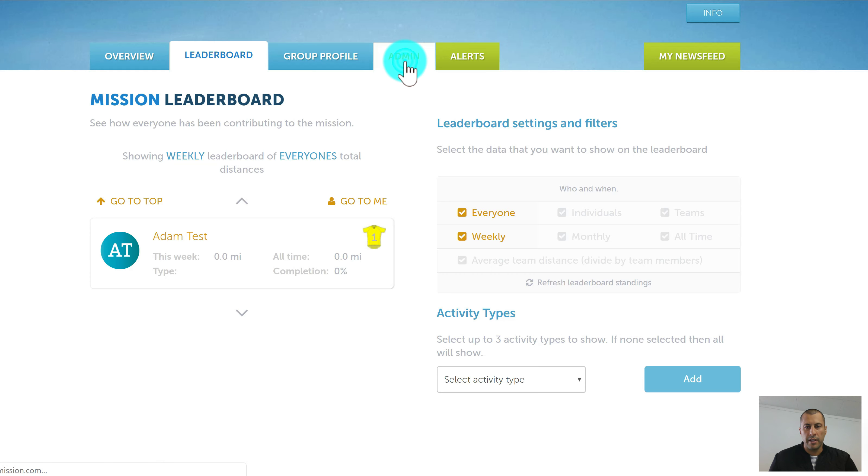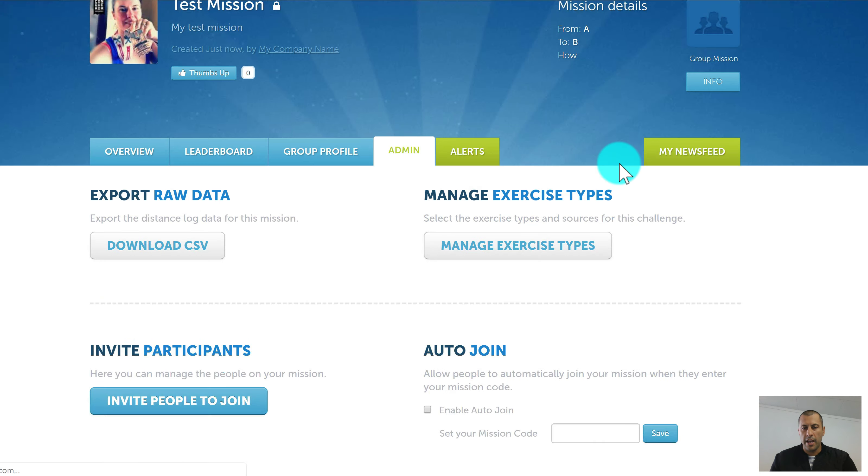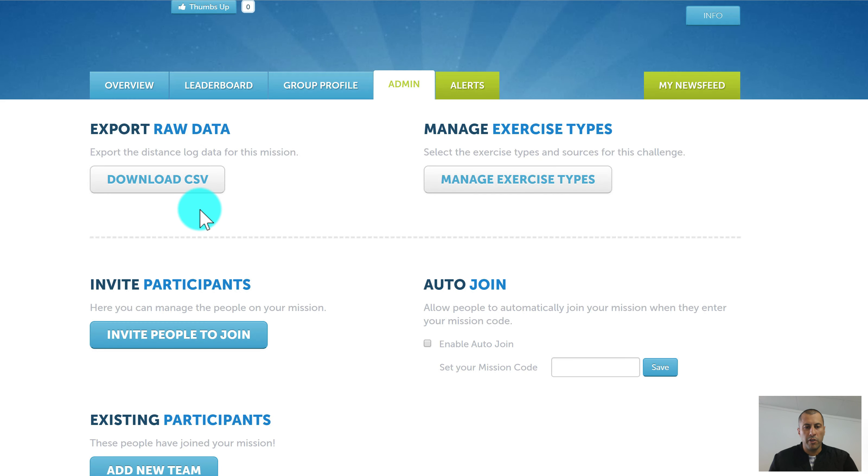The Admin tab is where you, as mission administrator, can administer the mission however you want. There's a raw data export so you can download a CSV file of all mission data. You can also manage exercise types — setting which types of exercises are accepted. For example, you might not want cycling distances, only walking and running, so you can set those parameters.